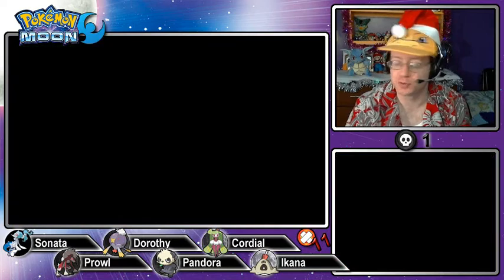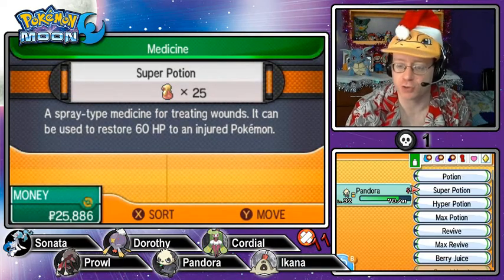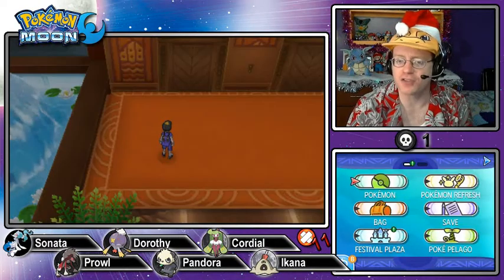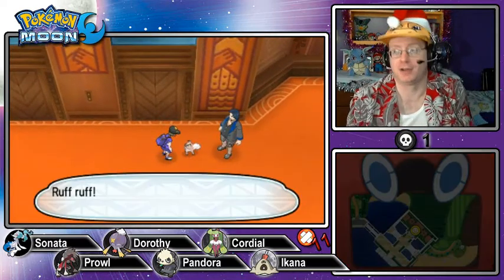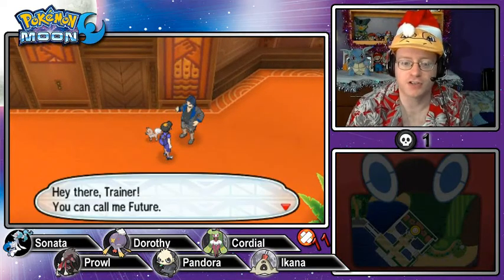Let's restore Pandora with a super potion. Once we're done here at the Grand Resort, we can go check out the VLFS and see if there's anything new going on there. I don't think we'll be able to do too much, but for all I know, maybe another Ultra Beast is going to show up.